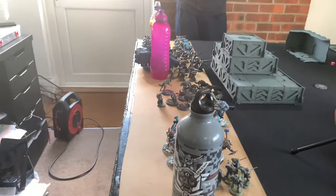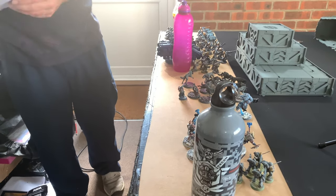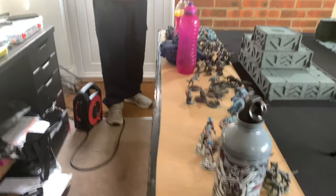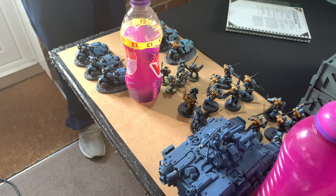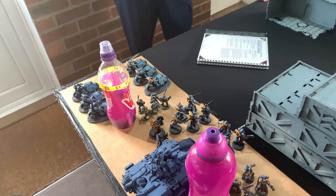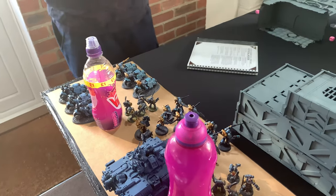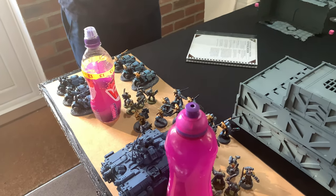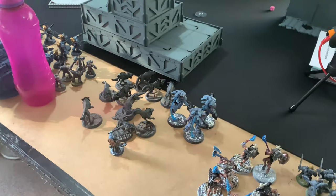Dave reads out the Space Force list. There are three drop pods carrying three sets of Blood Claws, a Ruin Priest, a Primaris Captain and Lieutenant — which become a Wolf Lord and a Wolf Guard Battle Leader — and two Outriders. There's a ten-man Intercessor squad, played as Veteran Intercessors for two command points, combat-squaded into two five-man squads riding in the Repulsor. There's also a ten-man Fenrisian Wolf unit.